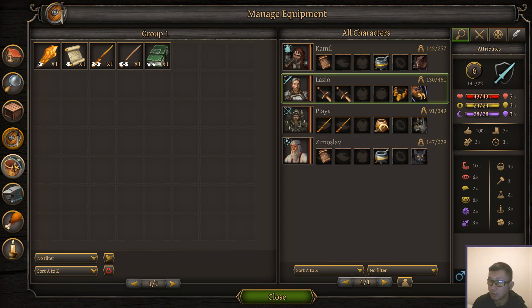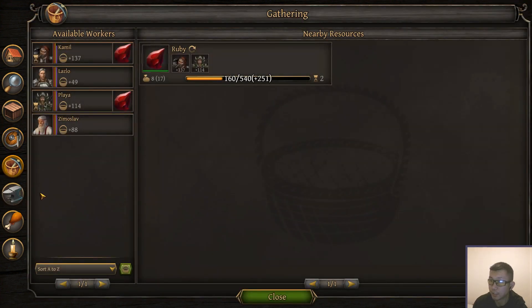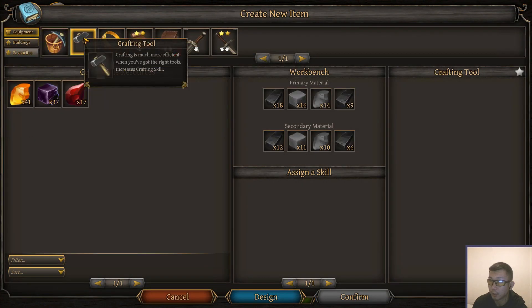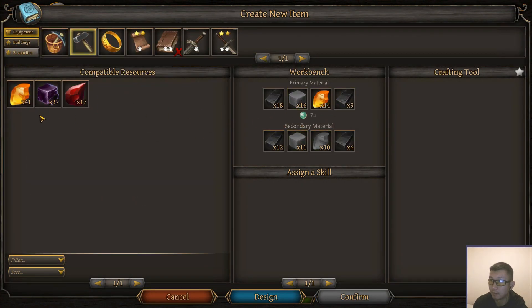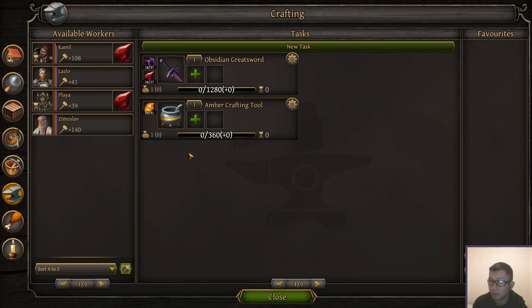We could also craft another tools — crafting tools this time. We'll do this one so we get the plus wisdom boost. Gems are actually just really good for crafting tools because they're the lightest version. It can get really hard to keep your inventory weight in check, so having stuff that crafts light recipes is really good.